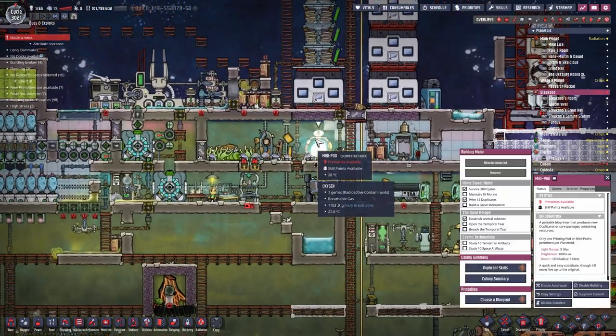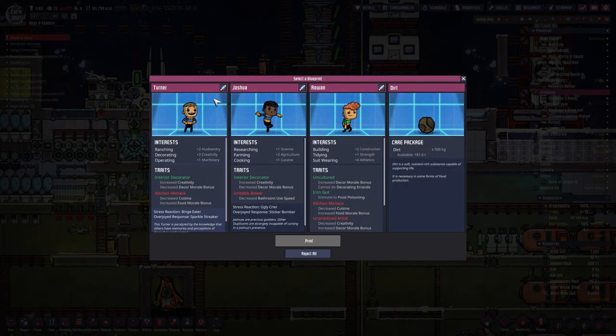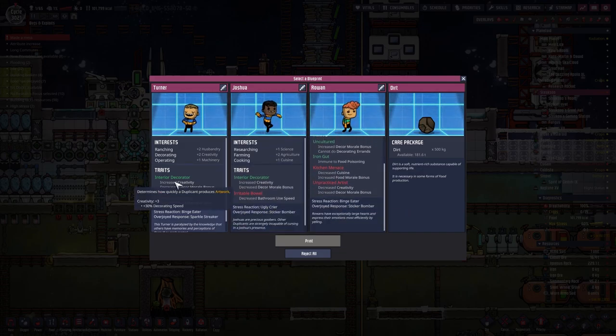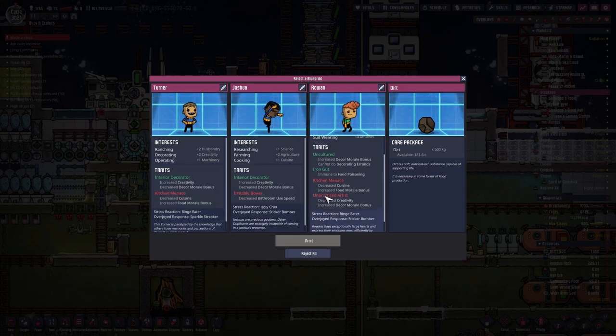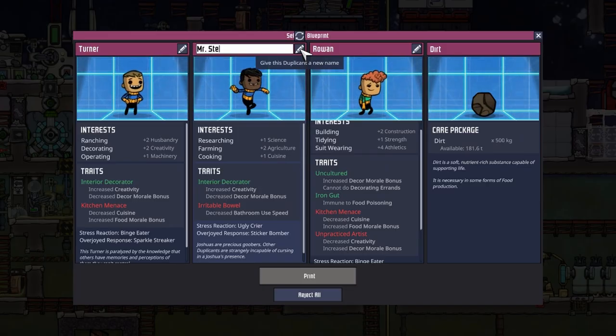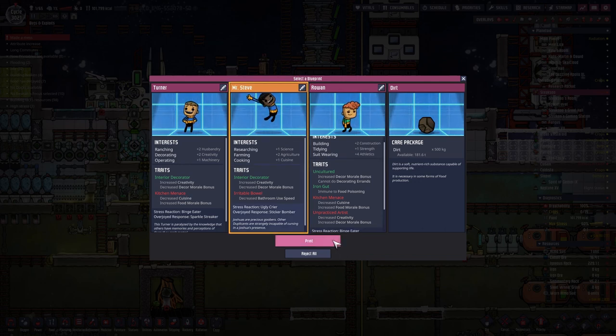Okay, second try for Mr. Steve. This time we have Turner, Joshua and Rowan with Binge Eating, Ugly Crying and Binge Eating. We do have an interior decorator twice. Uncultured Iron Guard, Kitchen Man as an unpracticed artist. I think we take the dupe with science, agriculture and cuisine. Mr. Steve, welcome to Steku's Planet.